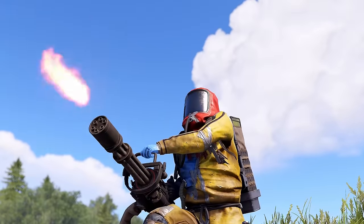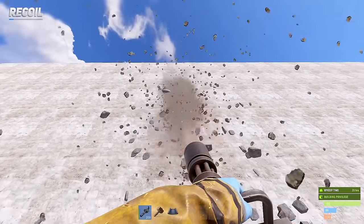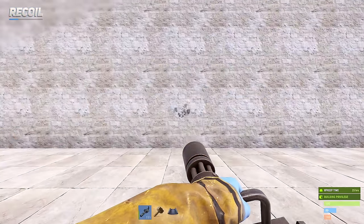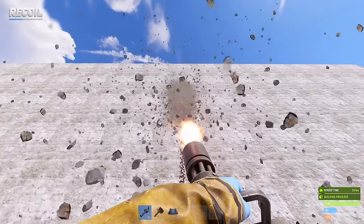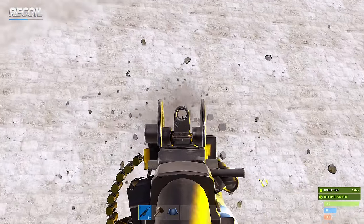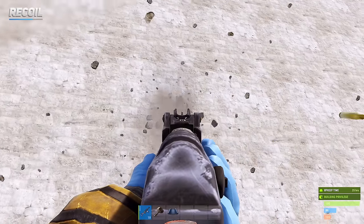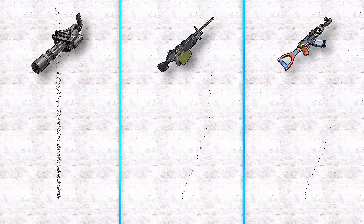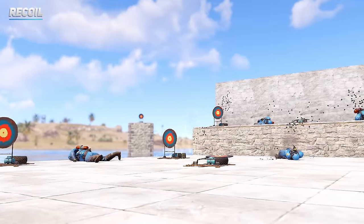The recoil of the minigun varies significantly based on your stance. Crouching provides the most recoil reduction, while standing and walking increase your recoil. When compared to the M249 and AK, the minigun's recoil is significantly reduced, increasing your chances of landing more shots on your target and dealing more damage.